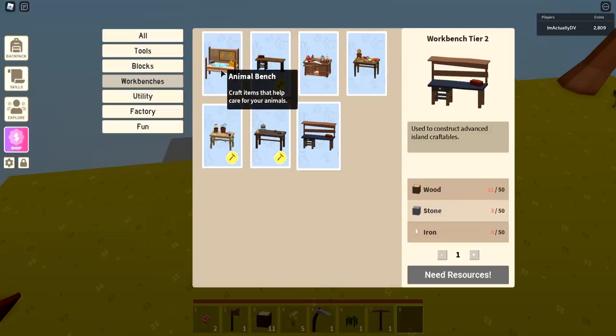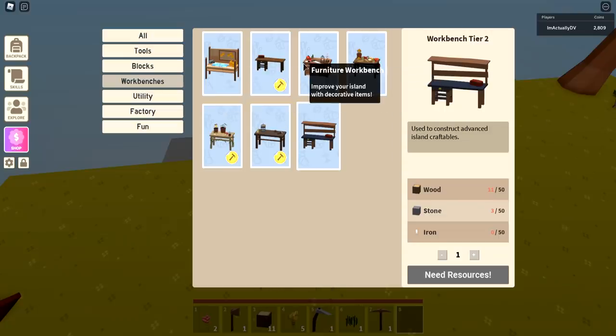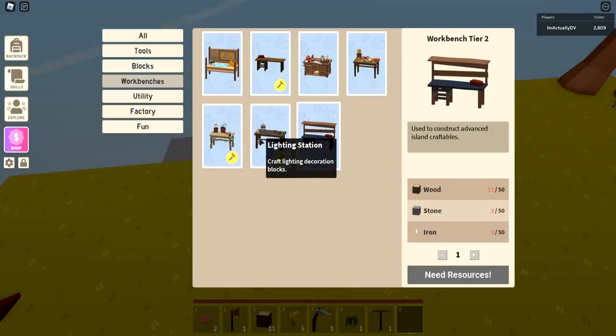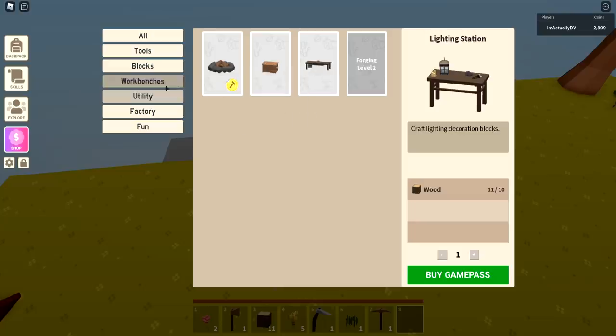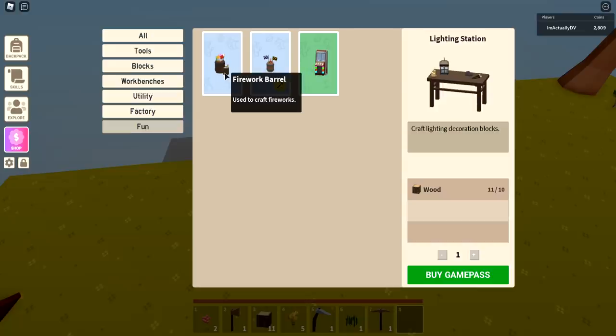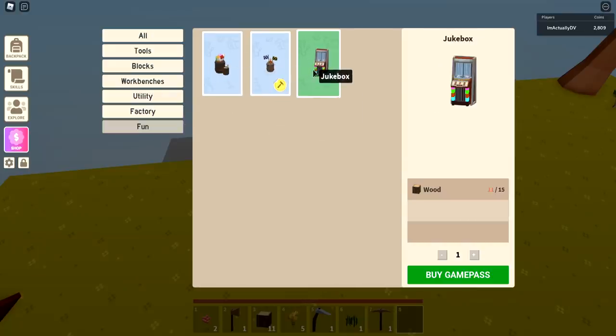Animal workbenches let you craft animal stuff. Furniture lets you craft furniture. Cooking lets you make food. In utility, this is going to be things like campfire, small chest, sawmill so that you can cut wood into wood planks, and so on. Factory - we don't have anything unlocked in here because you need at least a tier two and tier three for that. These right here are just fun game pass things - fireworks, obby kits, and jukeboxes, those are not really important.